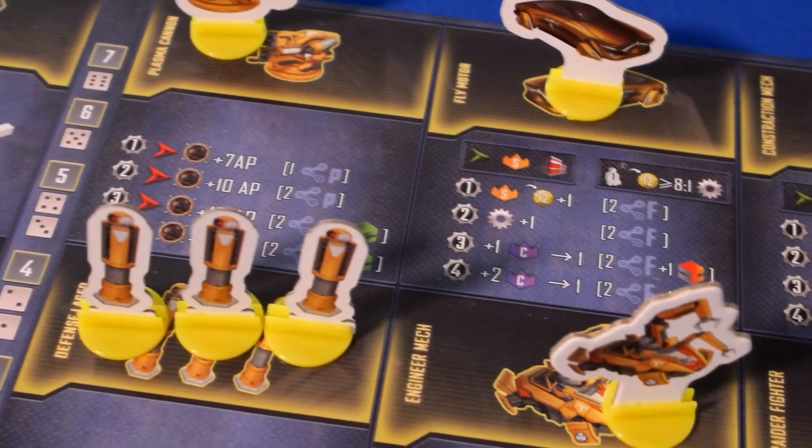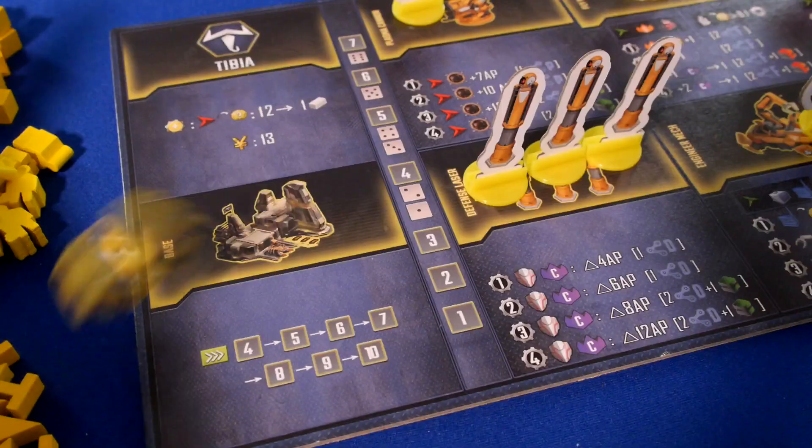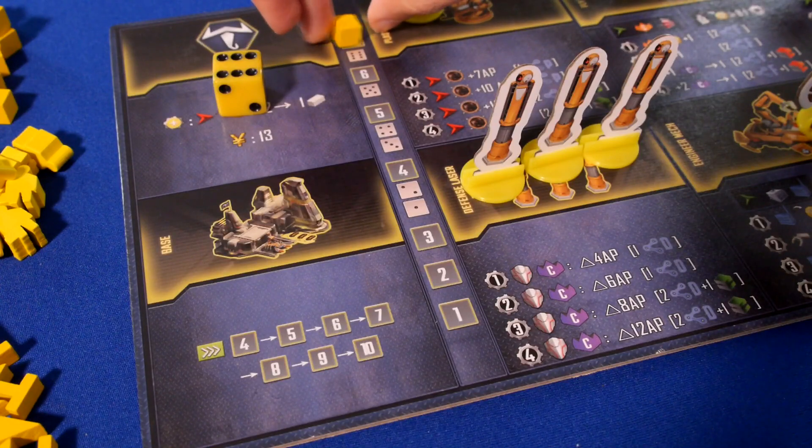On the player board, you have many options for upgrading your units, all of which cost specific combinations of resources. At the start of a round, each player will roll a die to see how many action points they have to use during that round. Even if you roll low, there are ways to mitigate it by upgrading the speed at which your units can move.